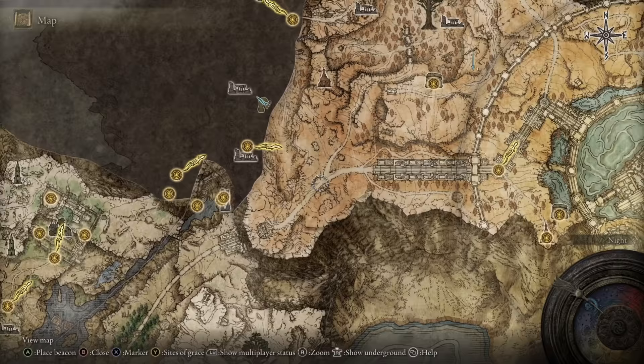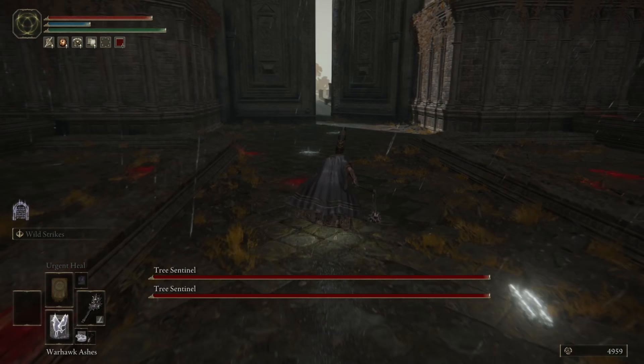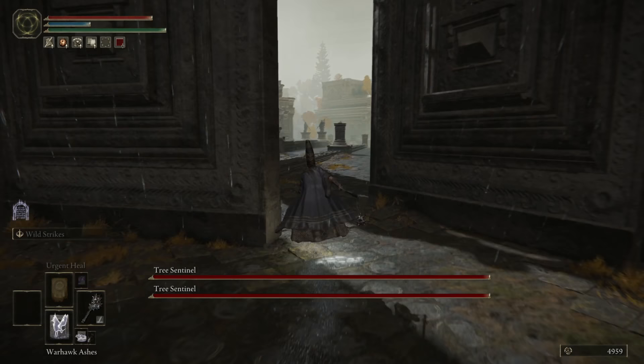With these, you can ride the elevator up, follow the path forward until you reach a giant bridge, cross the bridge, running like a little baby past what is clearly two of the Tree Sentinel boss from the beginning of the game. Try not to cry thinking about that experience, and then grab the Site of Grace on the other side.